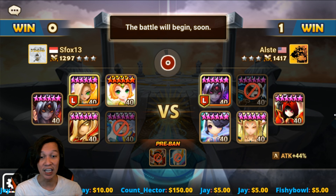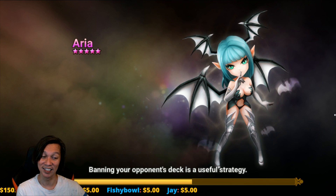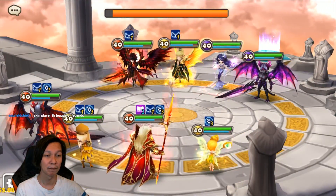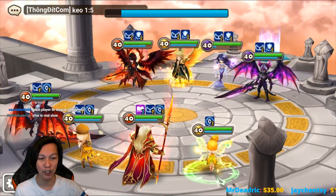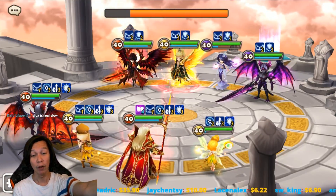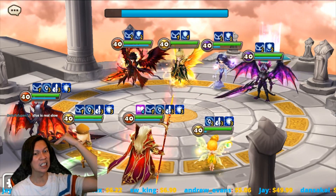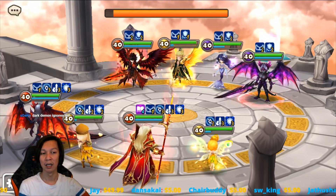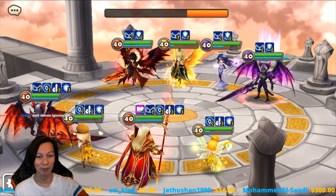If there are two damage sources here and you can't ban the Dark Demon — those are the rules of today's fight — so if you ban Molong, that means there's only one damage source being the Dark Demon. Is that the right ban, or is banning Beta the right ban? Allstate goes ahead with the Woosa ban. So again, no immunity for S-Fox, no protection for S-Fox. If turn one is Allstate, he's going to kill the Fire Demon without the Fire Demon having a chance again.